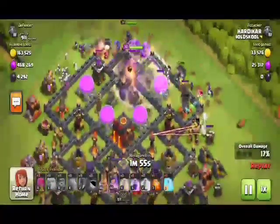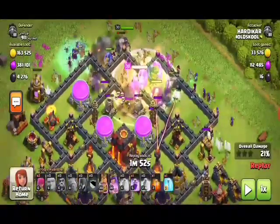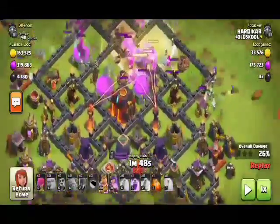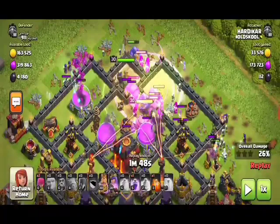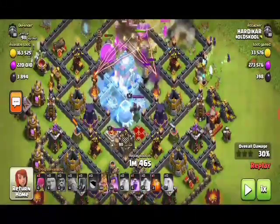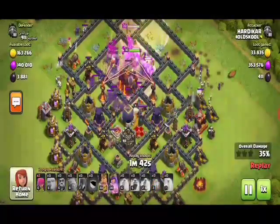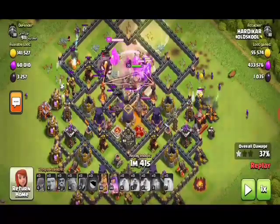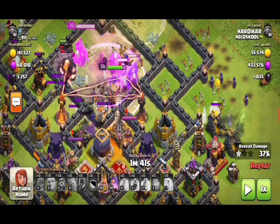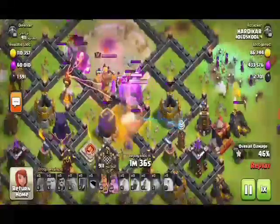Leaving the rage so that they will do more damage to all the defenses, and saving one more rage so we can use it next. Freezing two X-Bows so they will not do much damage to our troops. I have left one more rage so it will do more damage, and the opponent's king and queen will be down now.